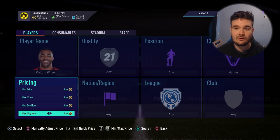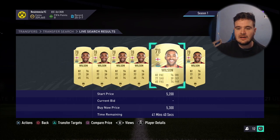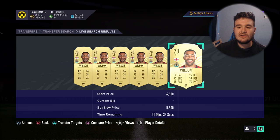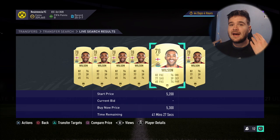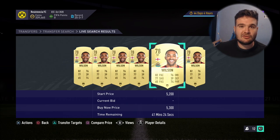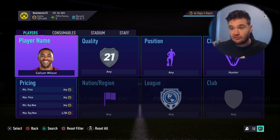This method covers Shadow and Hunter, so I'll be looking at Shadow very soon. Callum Wilson in a Hunter chemistry style is going for 5.5k. Will he sell for 5.5k or 5.3k, I'm not too sure, but the beauty of this method is the return on investment - you might invest 2k into a card and sell it for 4.5k, a 100% return. For open bidding, there's a video by Flair FIFA if you prefer sniping.